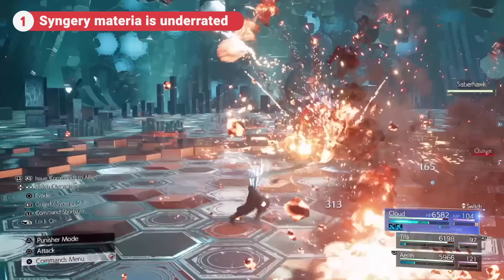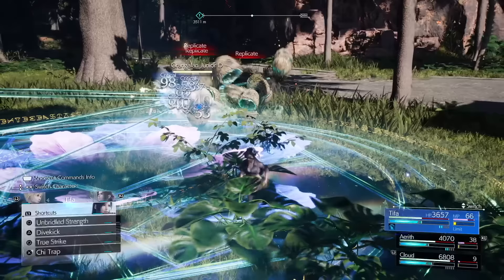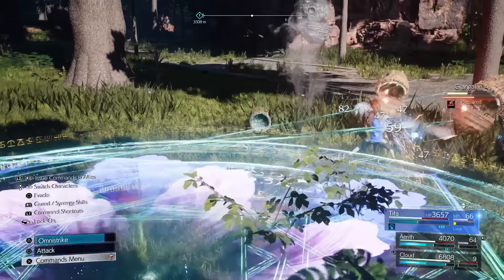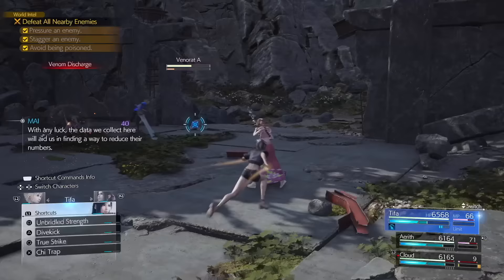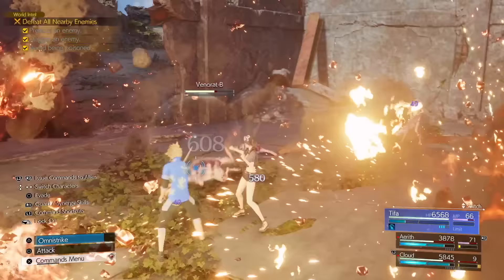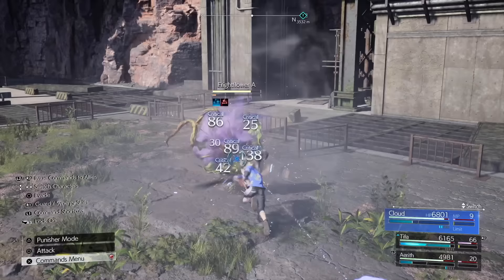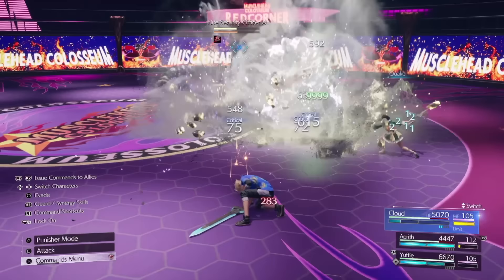Always ensure that one of your lesser controlled characters has Synergy materia paired with something useful like Comet or Petrify. Synergy casts the first rank of the linked materia automatically at no cost to MP or ATB, every time your other controlled characters use an offensive ability — so it activates all the time. Comet can be a great choice despite its long cast time because it often interrupts enemies and knocks them to the ground. Petrify is absolutely crazy — it'll automatically cast Quake on mobs which will interrupt and do decent damage, with some mobs being weak to stone resulting in a quick kill.